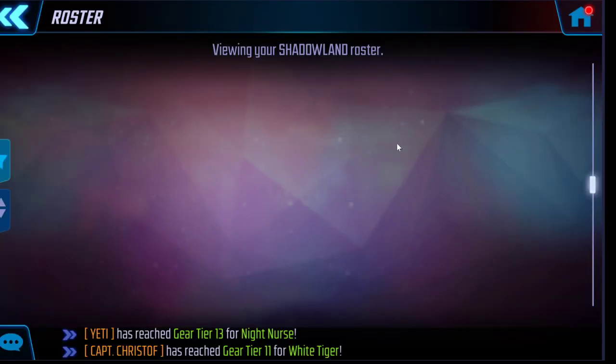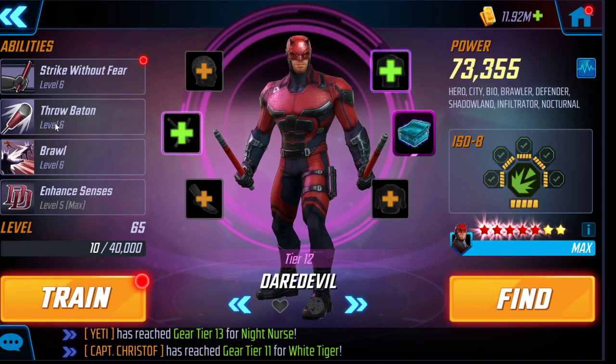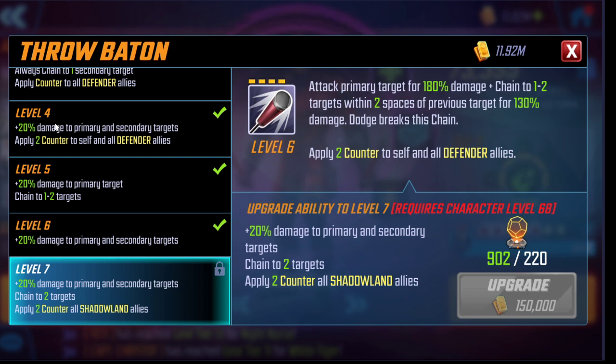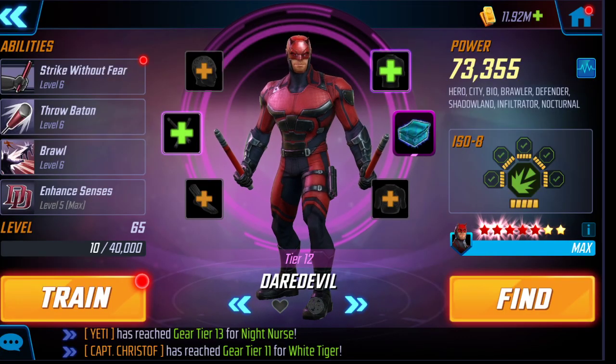Now for the 'nice to have' T4s. First is Daredevil's special — one player I consulted felt it was essential because you leave a lot of damage on the table without it, generating extra damage through counters (Moon Knight's kit also boosts counter damage). However, in my experience the fights are typically over early, so while this enables bigger punch-ups in certain matchups, I've had a lot of success without it. Daredevil generally contributes very little damage once the enemy is already crippled.